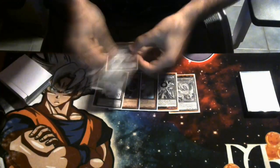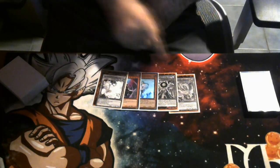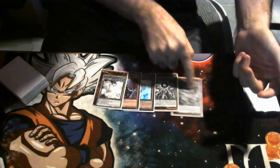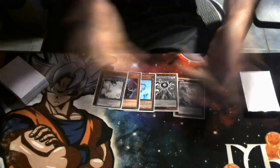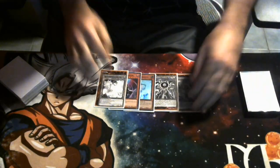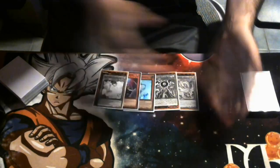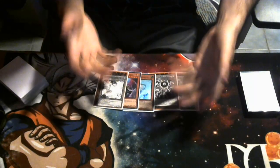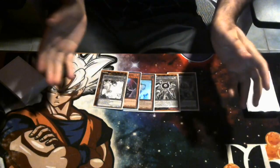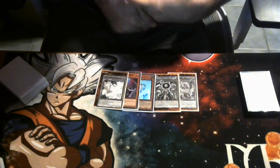A great hand trap against this deck is Ghost Ogre and Snow Rabbit, because the field spell does NOT protect your monsters during the battle phase. If they Ogre your Zongdora in the battle phase, that monster dies - you'd have to chain another Tenpai Dragon to Synchro Summon to save the play. Ideally you should wait until the level 7 Dragon Synchro is out and Ogre that, forcing the Tenpai player to use Bidora's effect to Synchro with it into a level 10, losing 2600 damage. Ogre-ing the field spell is also very effective if all they have is the field spell.